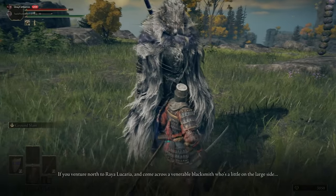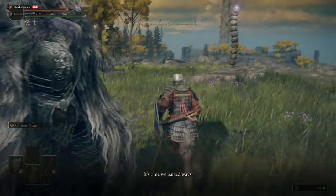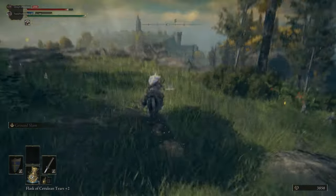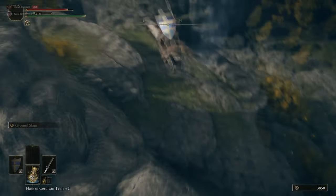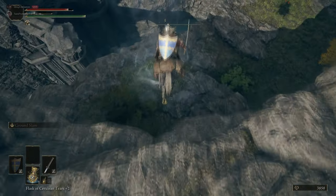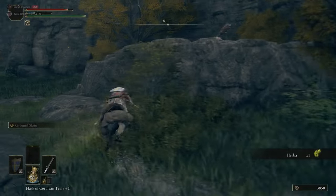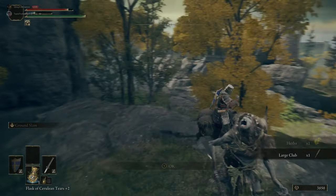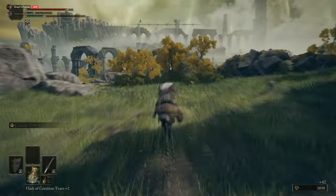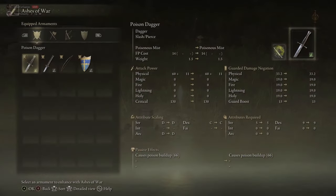Back to explaining the Everjails: they're mini closed-off boss arenas and — with this one as an exception — you normally can't summon spirit ashes inside them. This would be a problem if we didn't have a technique to cheese every single Everjail boss. Certain Everjail bosses can be challenging because they can't be bled for the most part, which is one of our main damage outputs. But don't worry — we've got all the techniques covered.